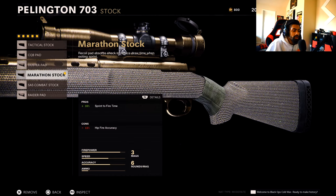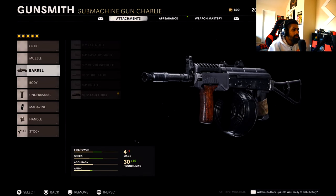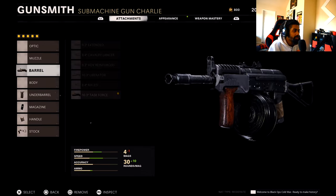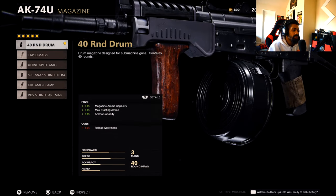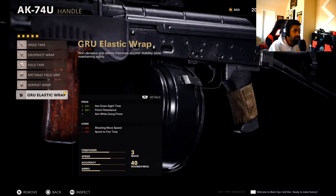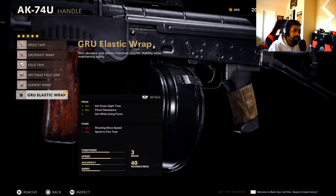Now on the AK, plain AK, no camos, nothing. Last Barrel — like I said, you gotta get that damage buff. Under barrel you got the Foregrip, gives you horizontal recoil control, doesn't take anything away from the gun. 40 round drum mag because you need extra ammo. GRU Elastic Wrap — aim down sight time up, flinch resistant — use that last handle.